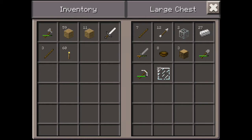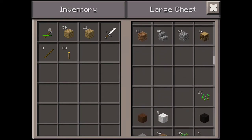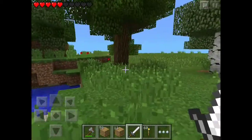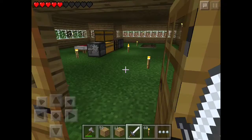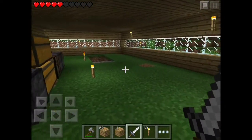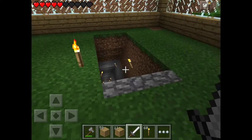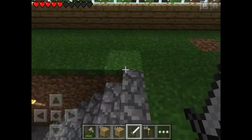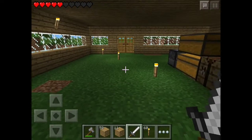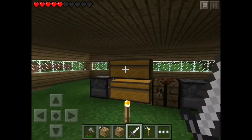Since we are going to use an iron sword, I guess we just put the sword here. For the next episode, we will either go to the cave and find the spawner, or we will build the second floor. Anyways, we will try to do both.